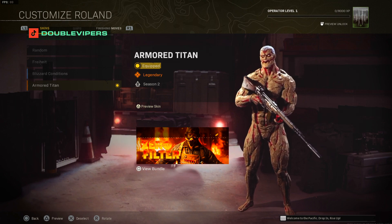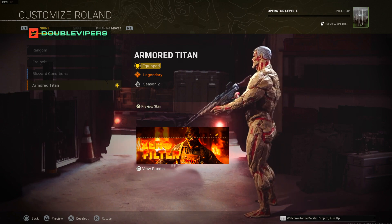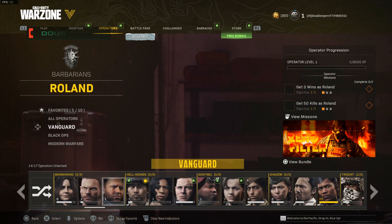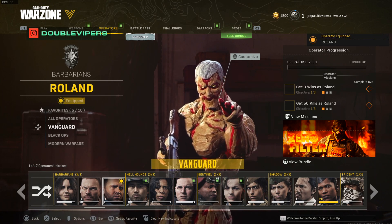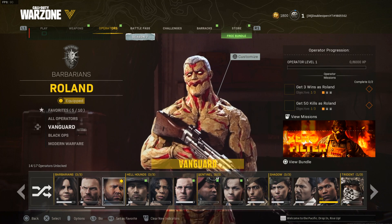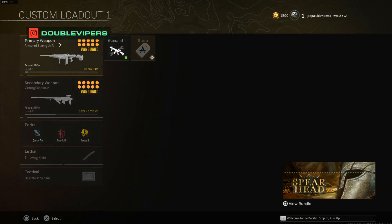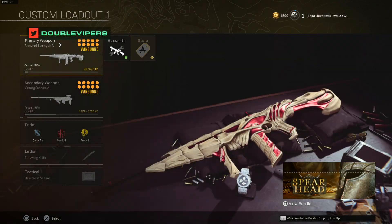Alright, this is how the Armored Titan looks in Warzone — the graphics look a lot better. It literally looks kind of like a superhero. Warzone definitely makes it look way better. The question is should we take off the reflex or put on an iron sight? I really want to put on the iron sight, but we'll probably keep the attachments the same. I'm only weapon level seven for the Cooper Carbine, so I've been slacking.